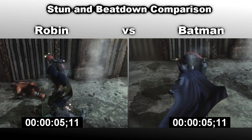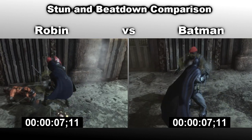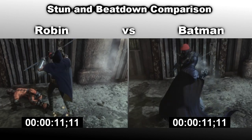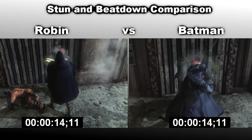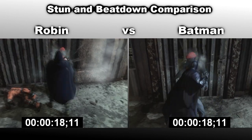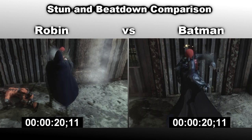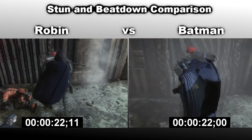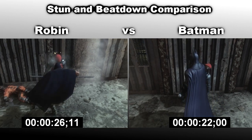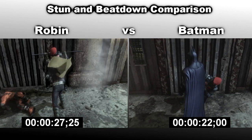For Robin's stun, I didn't see much of a difference in speed between his and Batman's, but you can see Robin's beatdown starts off a lot slower because he does his little spin at the start. Eventually though, Robin does speed up in his beatdown, so I guess it kinda makes up for that, although it does end up being a lot slower than Batman's anyway. Alright, I think we've spent enough time on this.